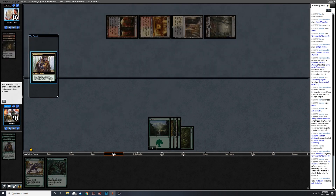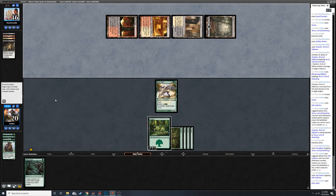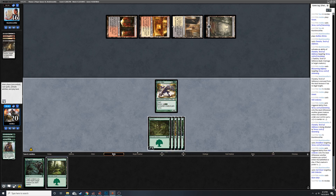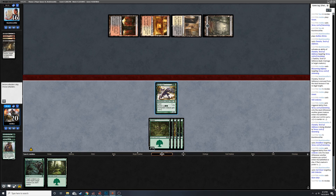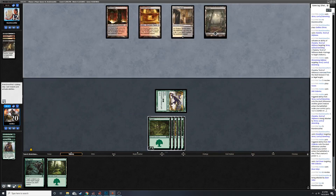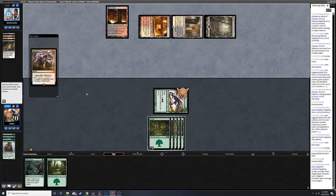So much removal. Surprise! Boon Satyr - I used to play it in Theros Standard, that kind of green-white aggro deck with Loxodon Smiter and Fleecemane Lion. That was my jam. As somebody who just likes playing good creatures on curve, that was right up my alley.